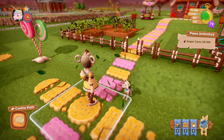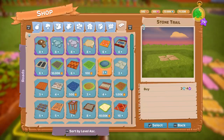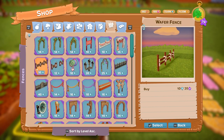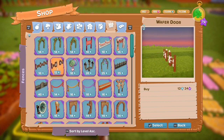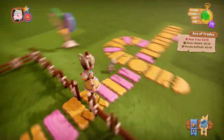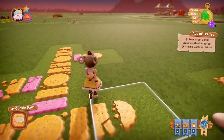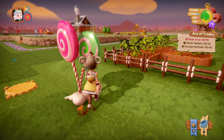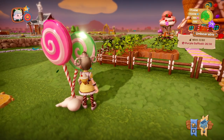Next we have the Wafer Fence, which is 10 diamonds to buy. You also get the Wafer Door, which is 12 diamonds. It's very slim but there it is.